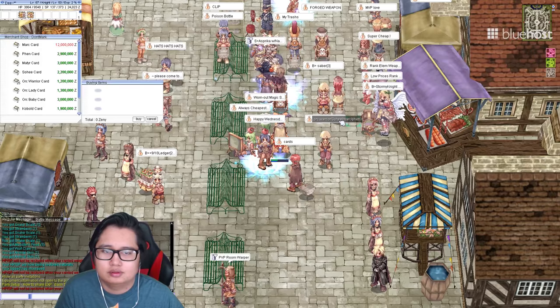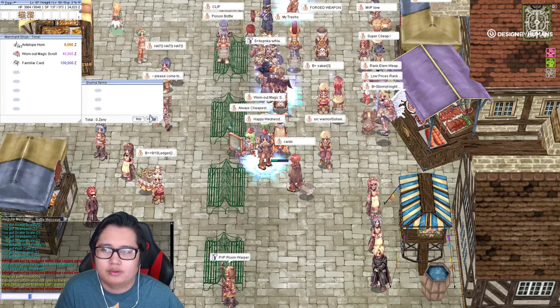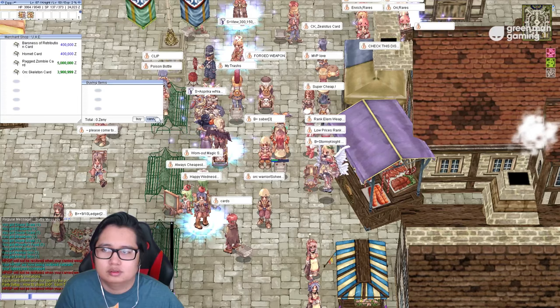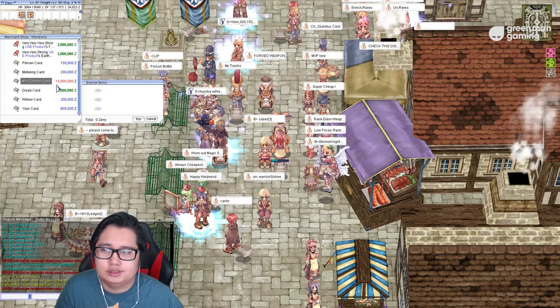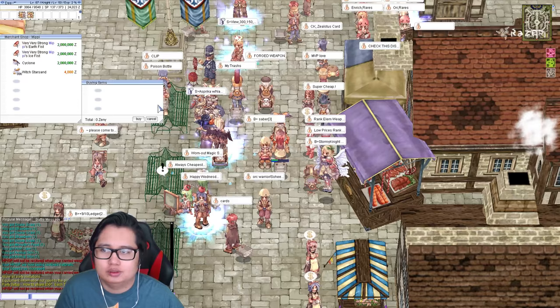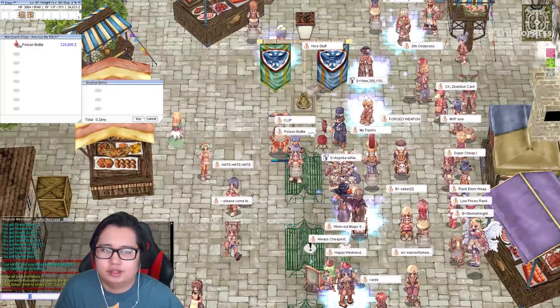Look at these prices though. Antelope horns are 8k — gotta remember that. Stormy knight card. Elementals — people still sell elementals? What does Pitman card do? Earth spike — okay, super cheap. Forge weapon — meh. I kind of want an Aspersio, but I want Sleipnir more.